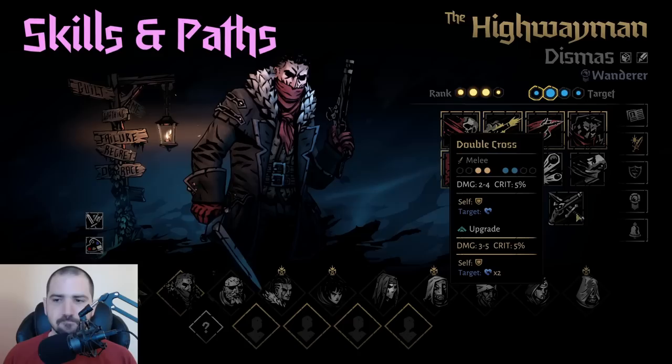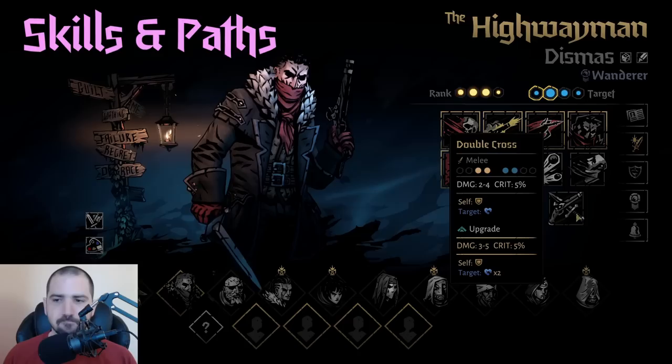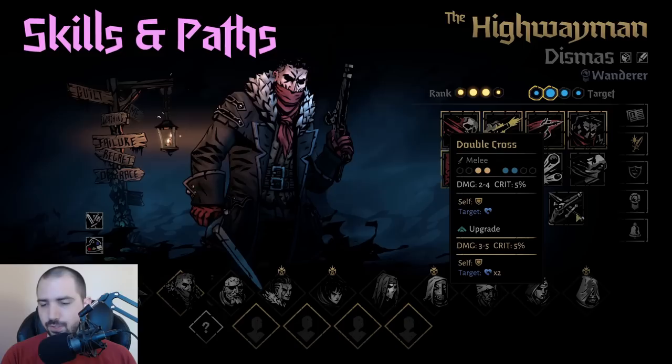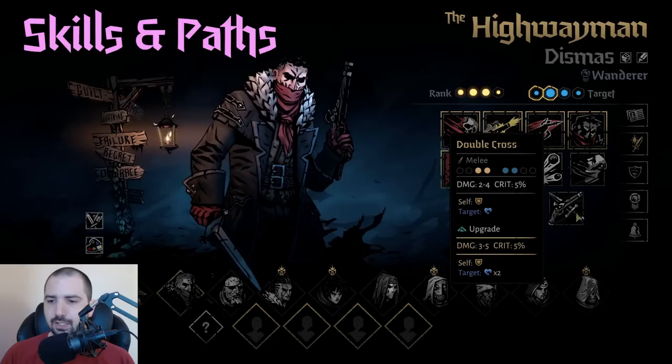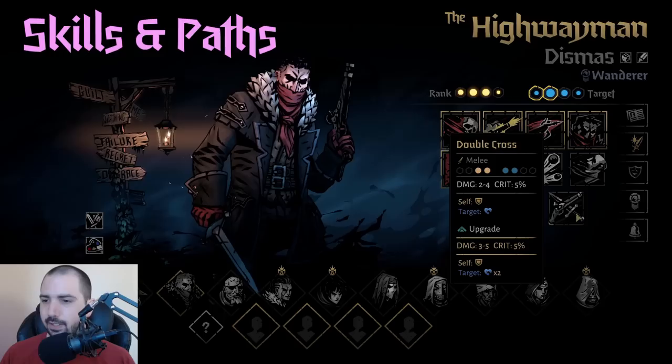Double Cross is a really good move — it gives him block, vulns the target twice when upgraded, does some okay damage, and is a melee move. It's more of a support move, so if Highwayman is up front on a path like Rogue or Yellow Hand it's pretty good for dropping vulnerable on targets for your teammates to make use of.